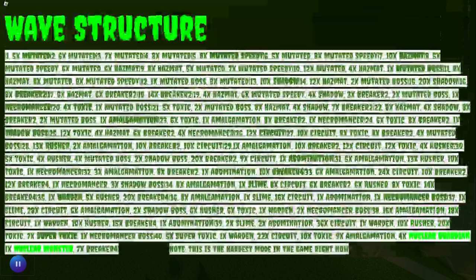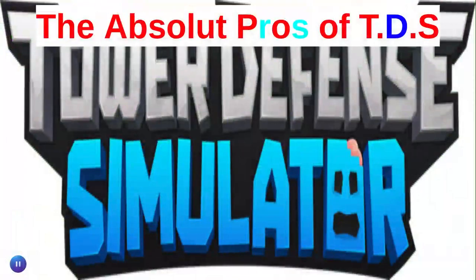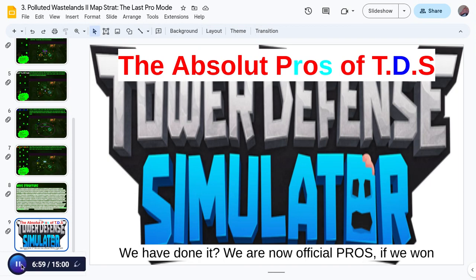Then we have the wave structure. I did everything in this properly because I didn't want to cheat my way out of stuff like I did with Badlands 2 — I copied everything from Pizza Party. But I didn't do that this time because I wanted to actually put the work in to make this cool. Tower Defense Simulator absolute pros of TDS — we've done it, we are now official pros, if we won that is. I hope you guys enjoyed and use these strats if you want. See you guys next time.